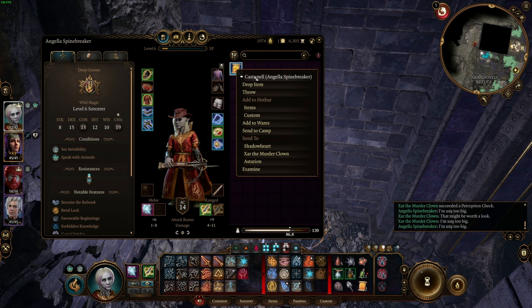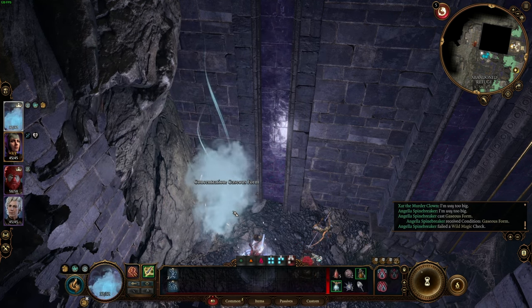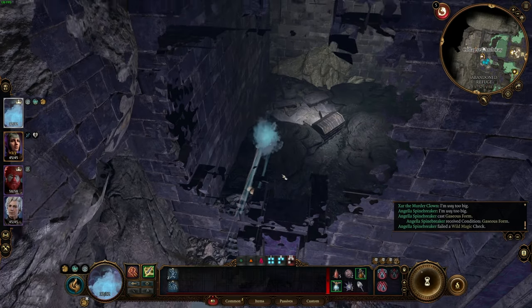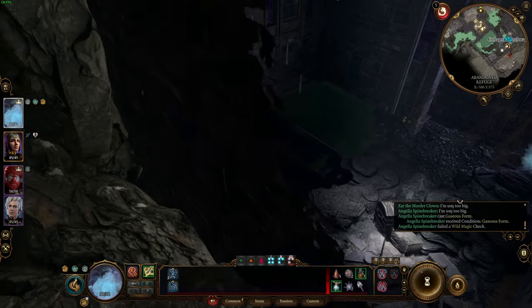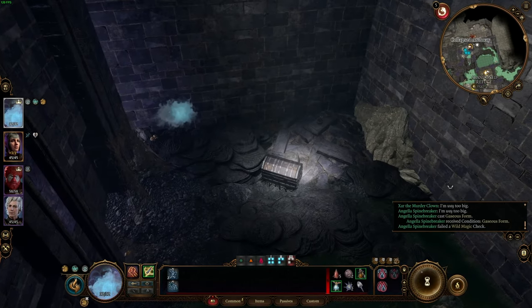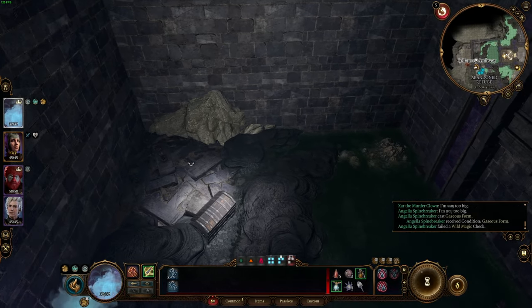Here — scroll of gaseous form. Shall I? Go for it if you want. I am gasified! All right, let's go through there. I went through — it's essentially a chest in here, but if I do something with this chest and become non-gaseous, I would become trapped in here forever, wouldn't I?